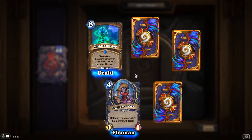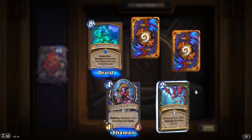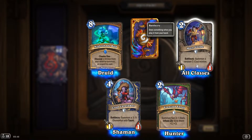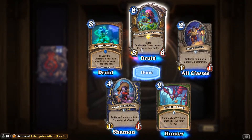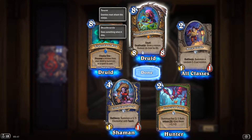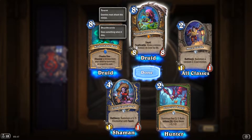'Caretaker': battlecry, summon a 3/5 Elemental with taunt. 'Maze Guide': battlecry, summon a random 2-cost minion. 'Cecily of the Fey Court': taunt, deathrattle draw a minion and reduce its cost by 8 — very decent!